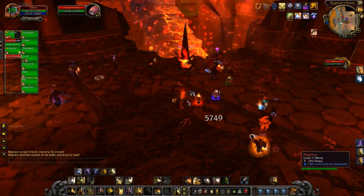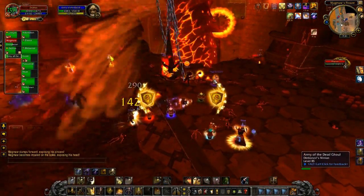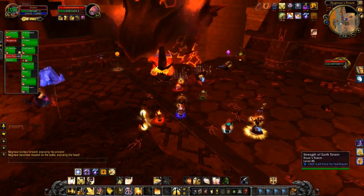In this version of the fight that we did, he was a bit buggy, which meant that when he was coming back from being impaled you could jump on him again and chain him again and impale him again, so he actually went down very very easily for us.